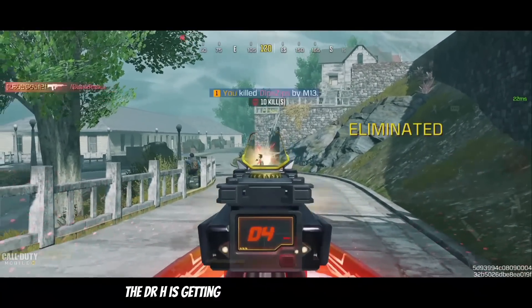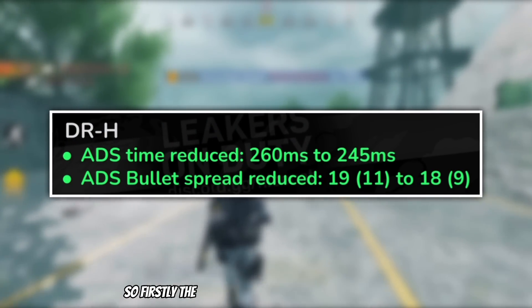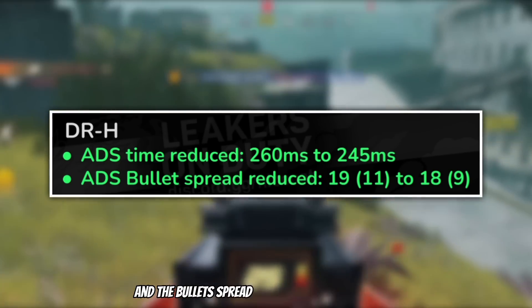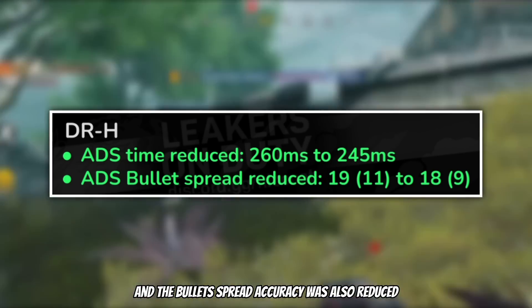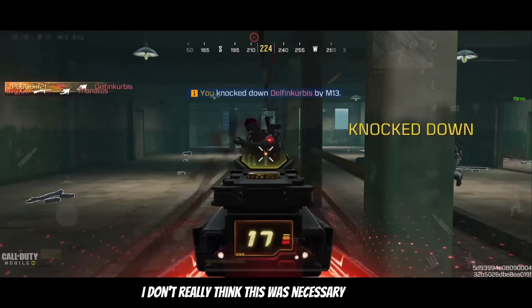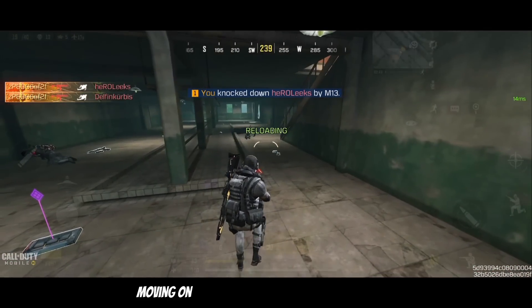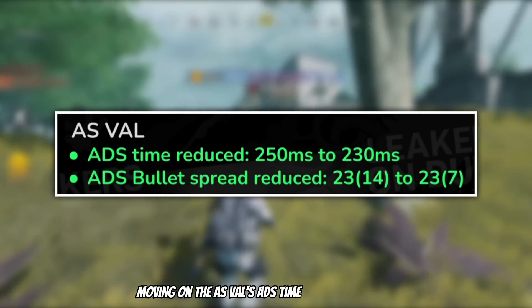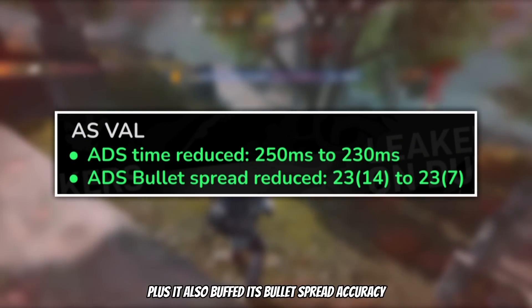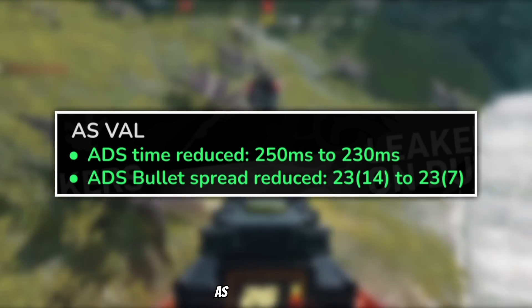The DRH is getting a surprisingly massive buff as well. The ADS time was reduced by 15ms and the bullet spread accuracy was also increased. To be honest, I don't really think this was necessary, but let's wait and see how effective it is going to be. Moving on, the ASVAL's ADS time was also reduced, plus they also buffed its bullet spread accuracy, and that buff to the bullet spread accuracy is absolutely massive as you guys can see.